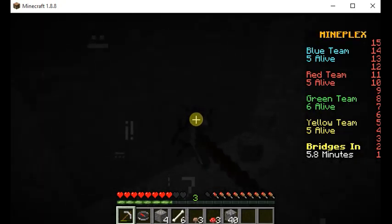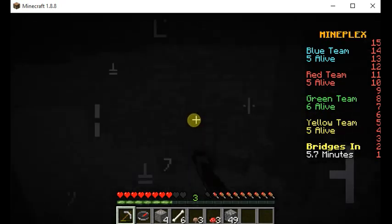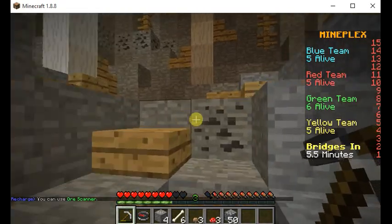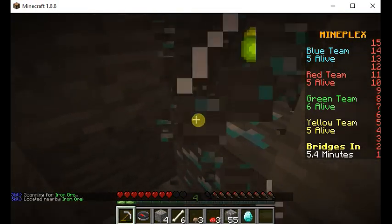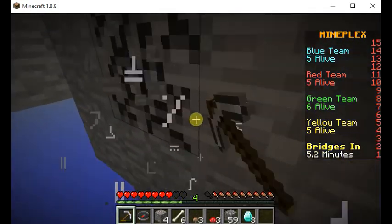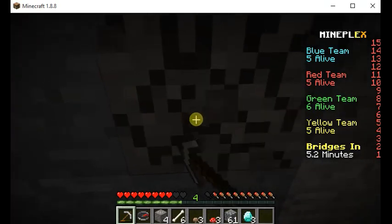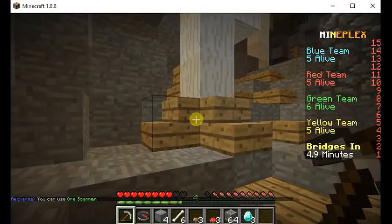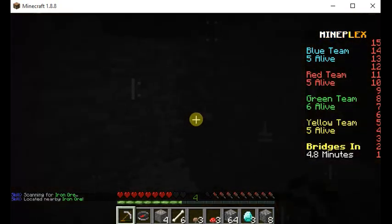We've got only green team now, and someone else has one more person than us — that's not great. Six minutes until bridges are down. I can't find this iron anywhere. Mining a different direction — located nearby iron ore and also diamond! Alright guys, we are going in the right direction. Wait — the game crashed! I was so mad. But we found diamonds, we got diamonds! Not many people have diamonds — most of the time diamond comes from the middle chests.